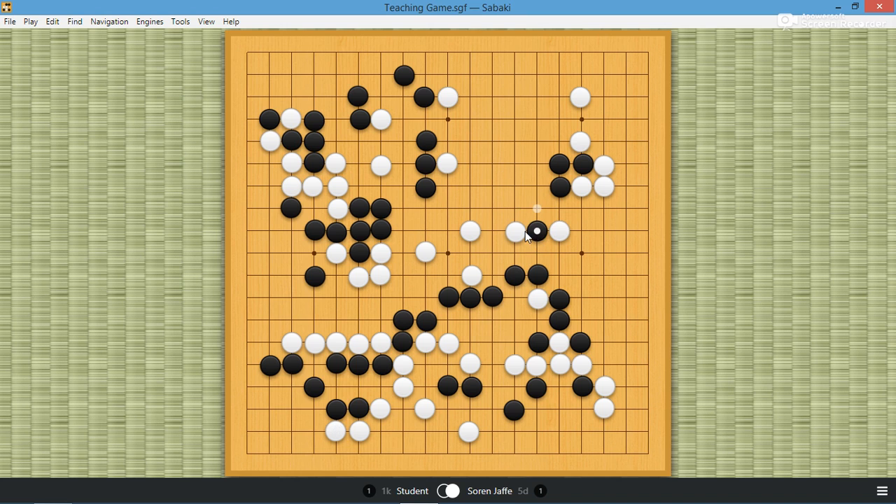So black wedges — tries to wedge. Wedge is a good tesuji tactic, so always look at the wedge between the one-space jump. In this case, I'm not sure it's too helpful — it just makes it stay bad and weakens these stones. Now this attachment's very good, and I spent a long time on this move actually. By first of course playing here, I ended up going here.